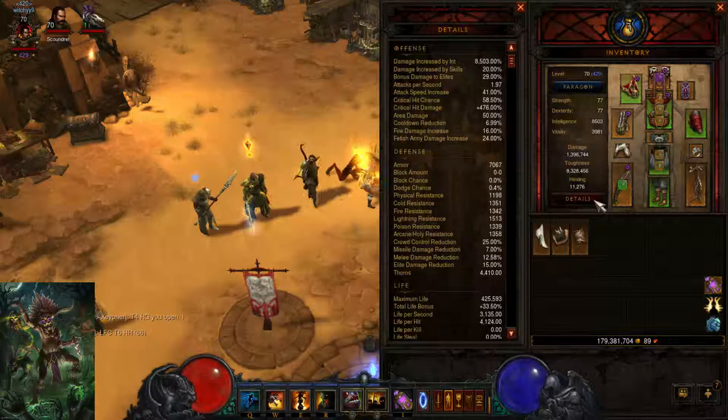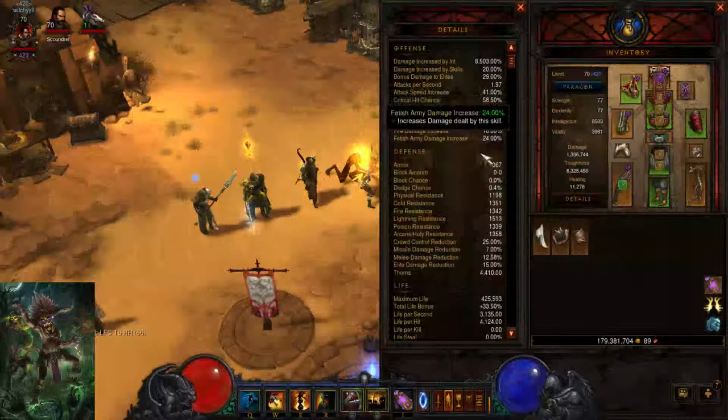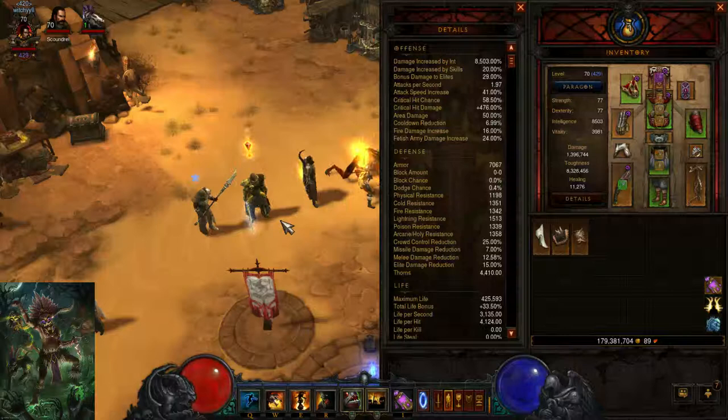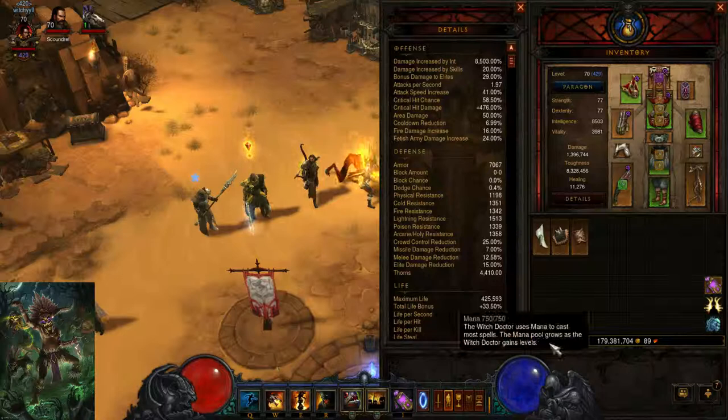You want at least 50 crit chance and 500 crit damage. I have 58.5 crit chance and 470 crit damage — yeah, not that good. I still need a little more armor; I'll get to 500, which is good. What I like to hit as a witch doctor is 7,000 armor. Resistances, you want more than 1,000 — that's the bare minimum. Life: 450,000 — that's the basic average. I have slightly low life, but I use the Unity ring so that's not a problem.